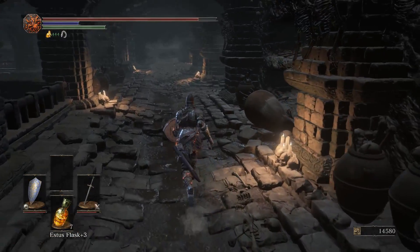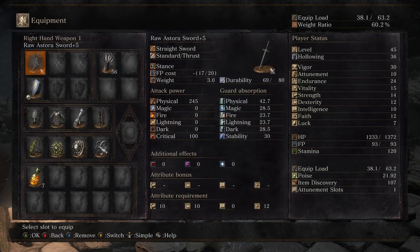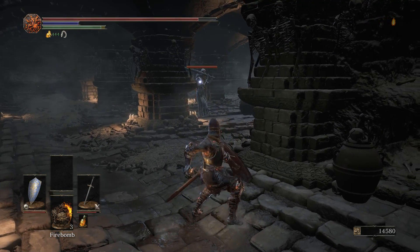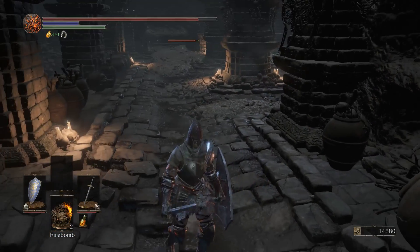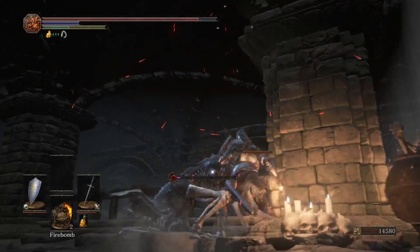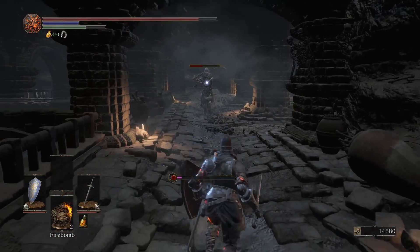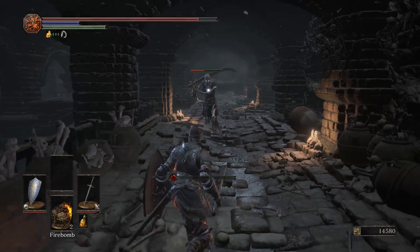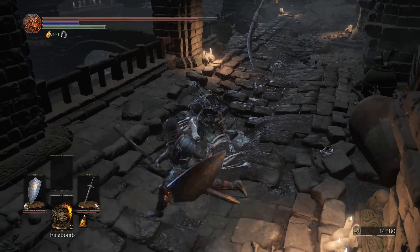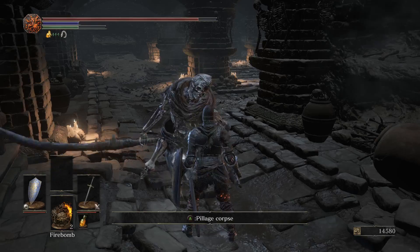There's a trap on the floor — keep that in mind. Those traps fire out little volleys of arrows from the opposite direction, which is really annoying. I'm pulling this white-eyed skeleton with firebombs because there are a couple more skeletons nearby and I don't want to deal with them all at once. He has white eyes, which means he's going to respawn, so you want to fight him one-on-one — if he respawns while you're fighting the others, you're back to square one.